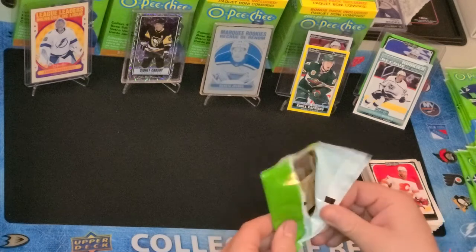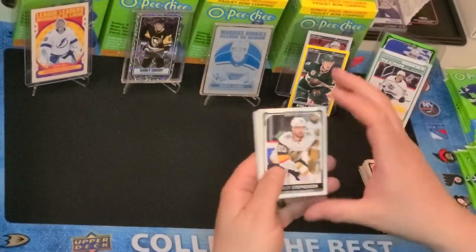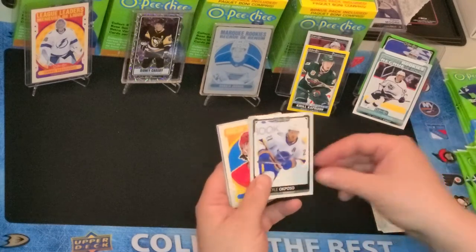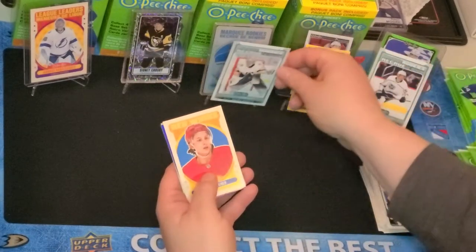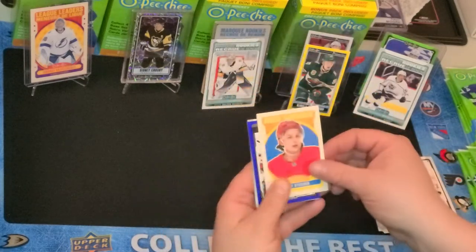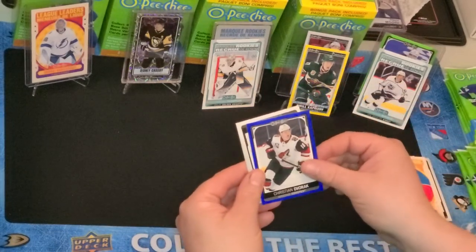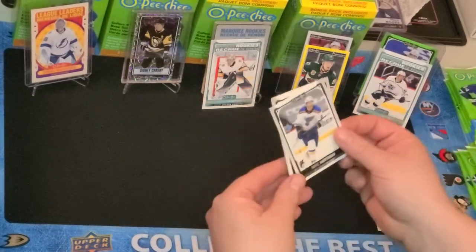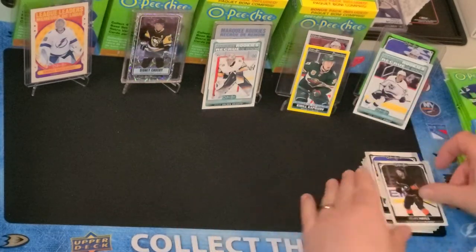The price point on these is substantially less than the Upper Deck. Chandler Stevenson, Carlo Colaiacovo. Here's another Marquee Rookie — we've got Logan Thompson. Retro Troy Stecher, Blue Bordered Christian Dvorak, Mike Hoffman, Bo Horvat, and Kevin Hayes.